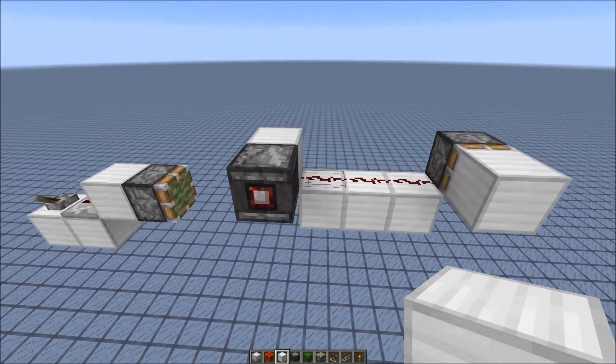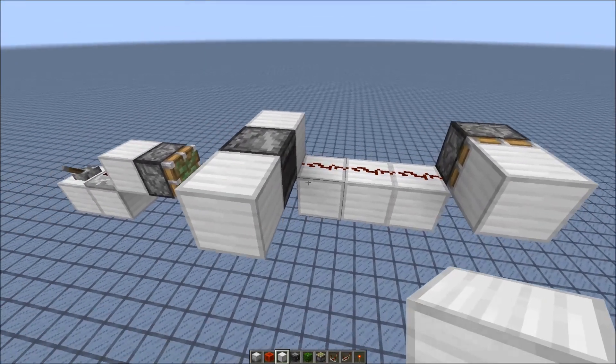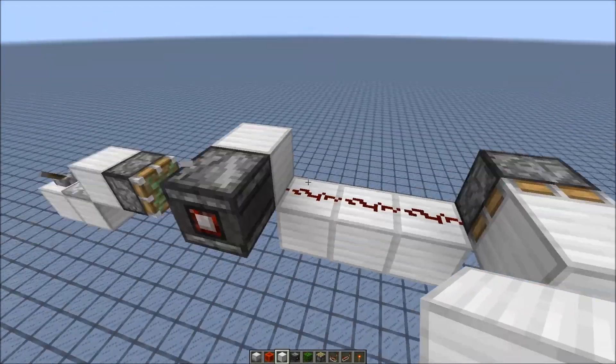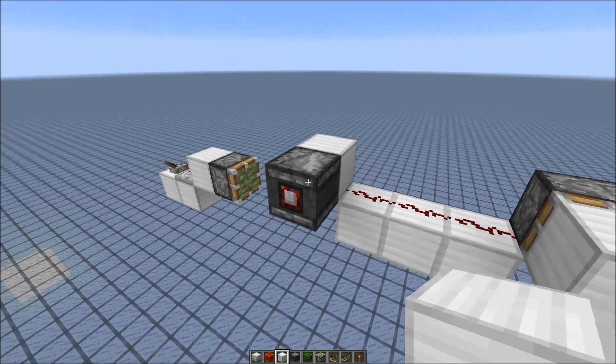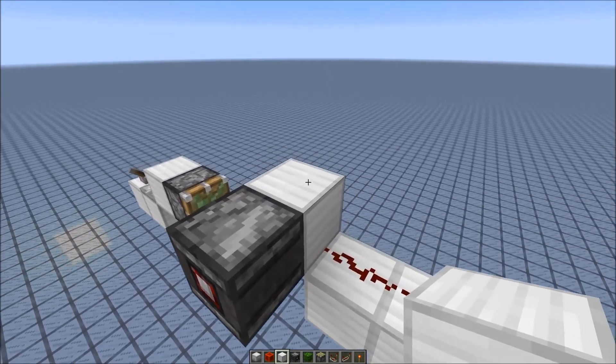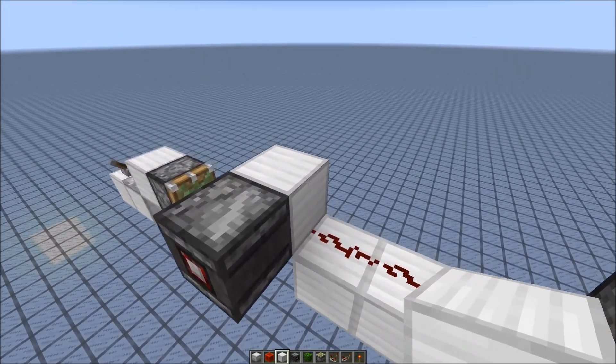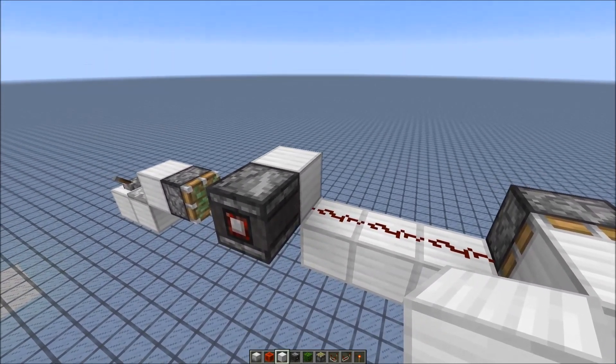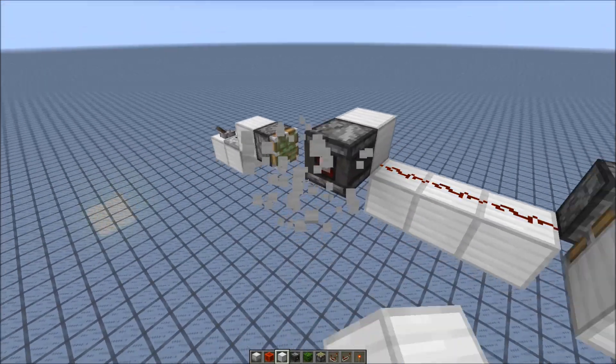And the same goes for observers — you can power a block and the redstone dust next to it would get activated, which activates the piston. Previously the block got powered, but there was no block update, so the redstone dust didn't know it was powered. But since we have a block update now, redstone dust knows it's powered, so that's fine.